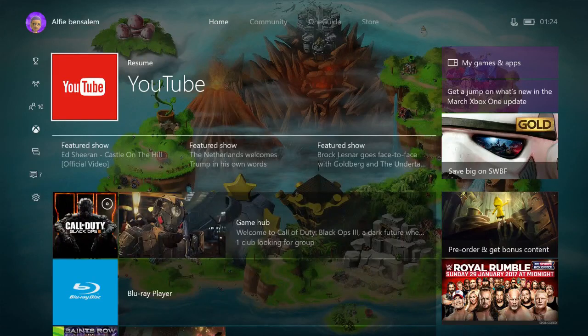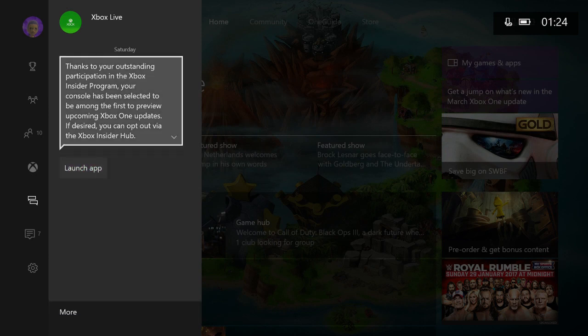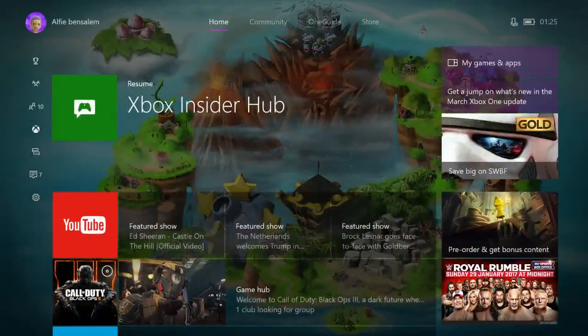Hey guys, today we're going to be taking a look at the new preview update for Xbox. I was selected to be one of the first people to get the update. So we're going to go to our messages and look at this message from Xbox — it says your console was selected to preview upcoming Xbox updates. You can opt out via the Xbox Insider Hub. If you complete all the quests, challenges, and surveys, you have a better chance of getting into this.